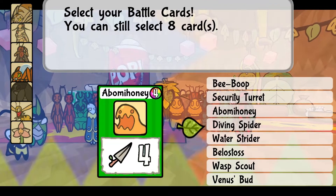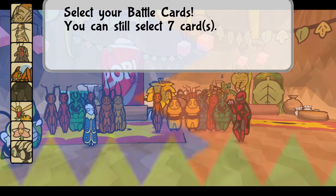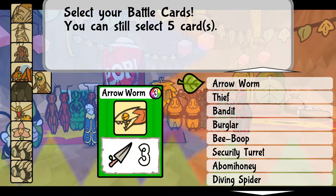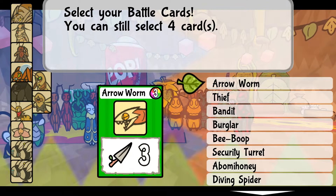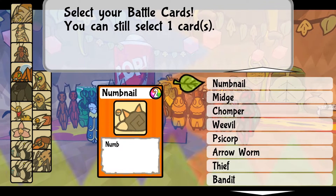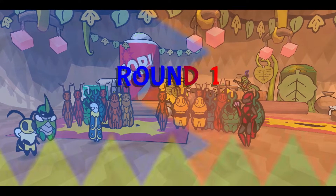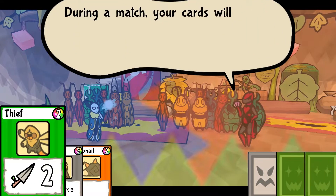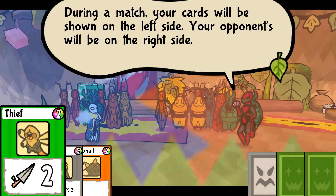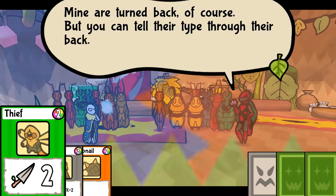Lifesteal. Obama honeys, secure to turn it — let's do that one. That one. Bandit, five more. Thief. Arrowworm. That guy. Weevil. Numbnail. Sure. We're like, this card and this card and this card — we don't know. During a match, your cards will be shown on the left side and your opponents will be on the right. Mine are turned back of course, but you can tell their type through their back.